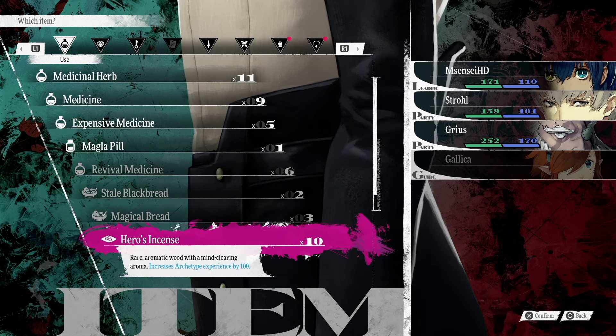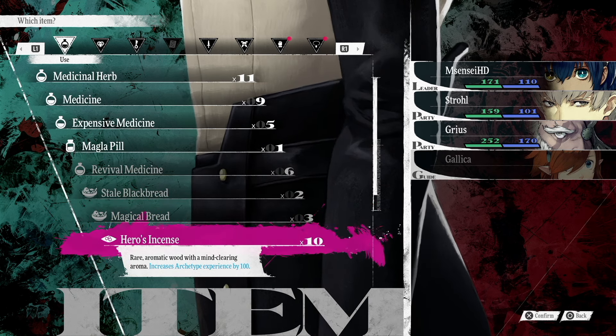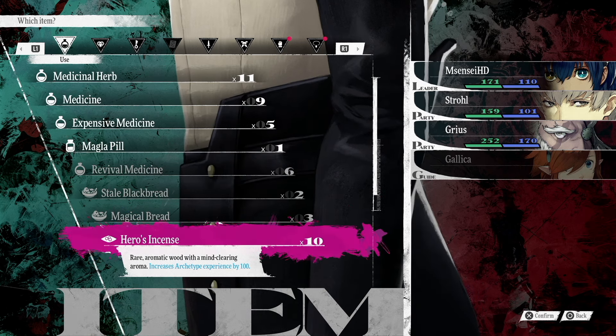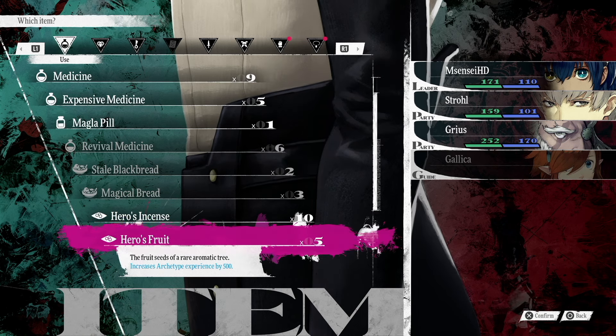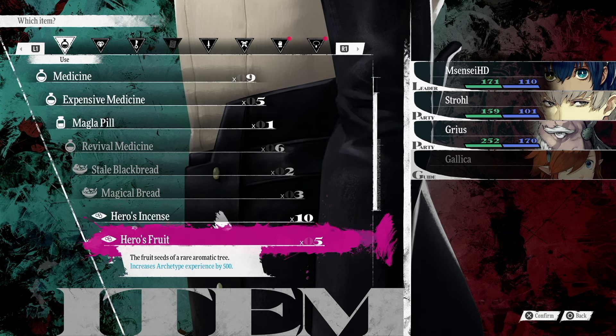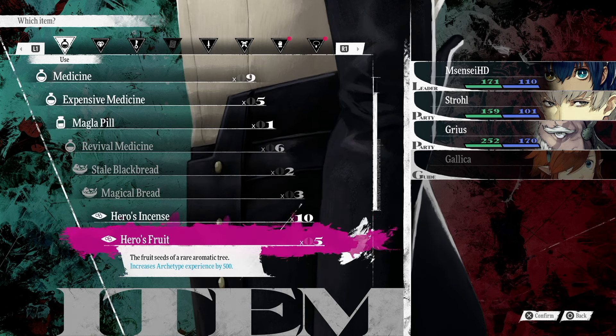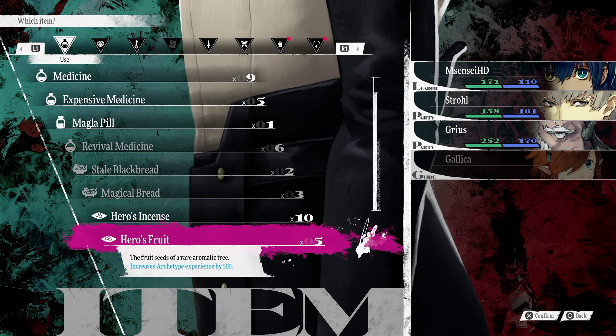Next up, they're going to give you the Hero's Essence - they give you 10 of these. 10 times 100, that's 1,000 experience for your archetypes. But that's not it. You're also going to get the Hero's Fruit, which is 500 experience for an archetype. Times that by 5, that's 2,500 plus 1,000 - a total of 3,500 experience points.